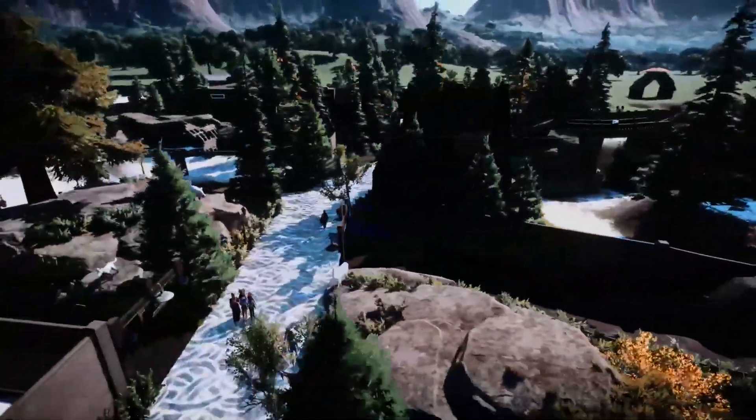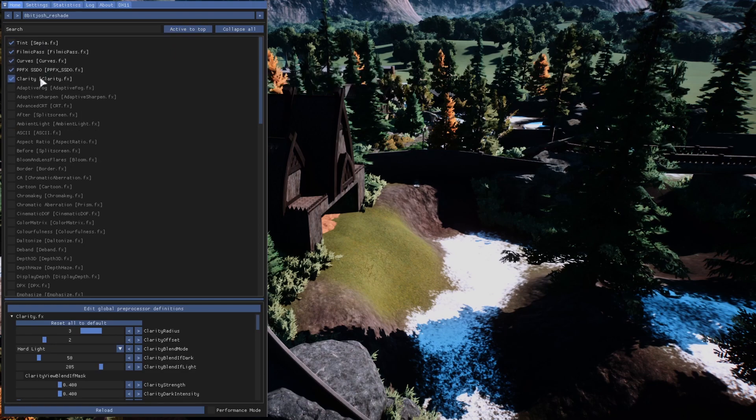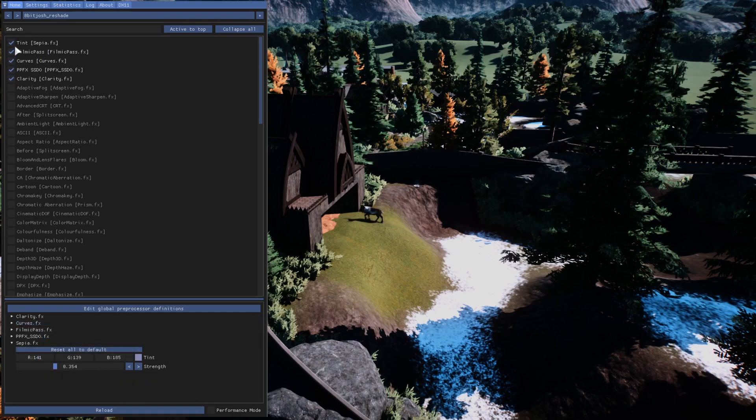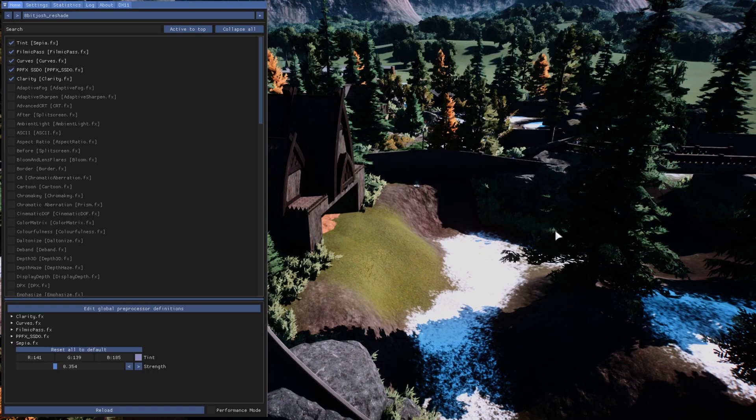This is what I created and I feel like it gives it a little bit more realism. If you click Active at the top, this will move all of your active shaders to the very top, making it a lot easier to mess around with and quickly see what you have active. I use the tint shader because I wanted to remove some of the reds out of the game to make it look a little bit more natural — so it's a little more blue than it normally is. You can go down and really fine-tune that, which is what I did, until I found a look that I liked — it looks a little more like natural lighting to me.